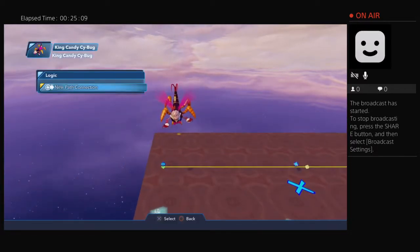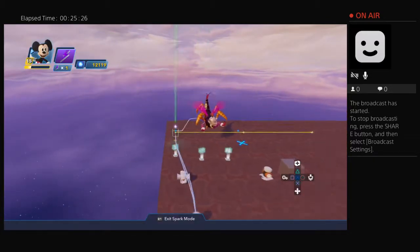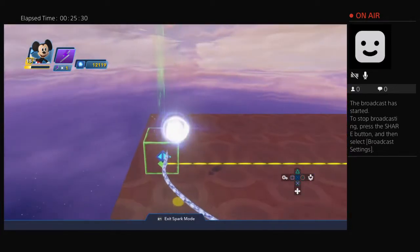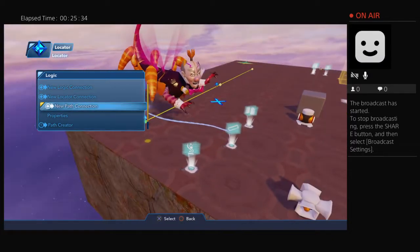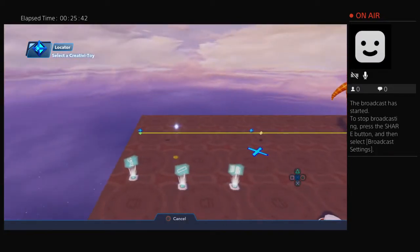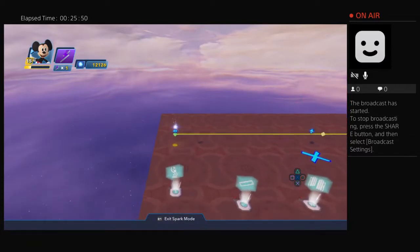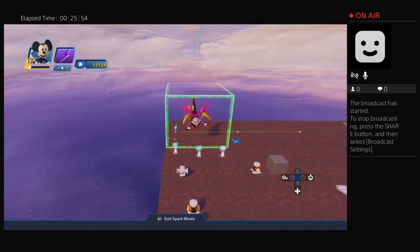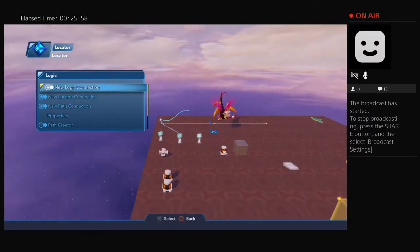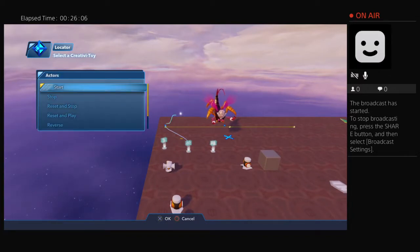I can't have King Candy be a connected actor directly for the distance checker, but what I can do is put him on that path so he moves with the locator. I'm going to connect King Candy to the toy box path. When the locator starts on the path I want King Candy to start, and when it stops I want King Candy to stop too.